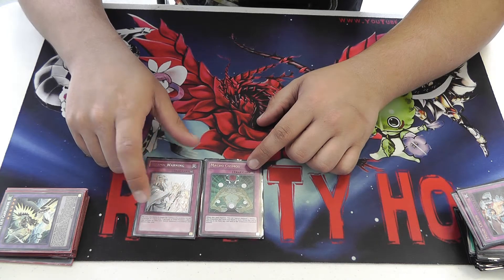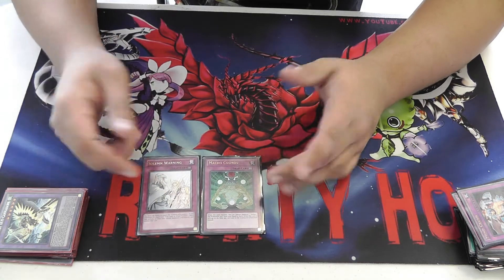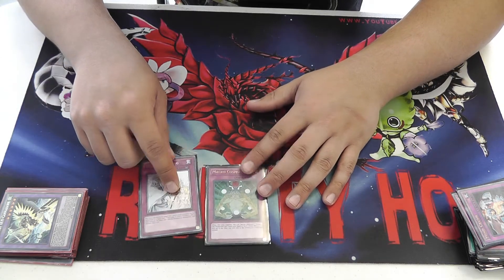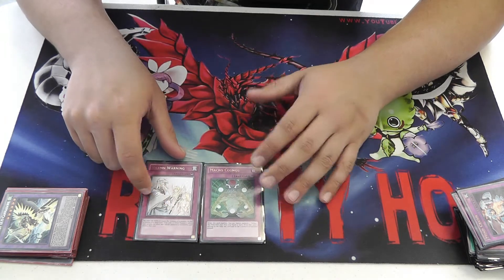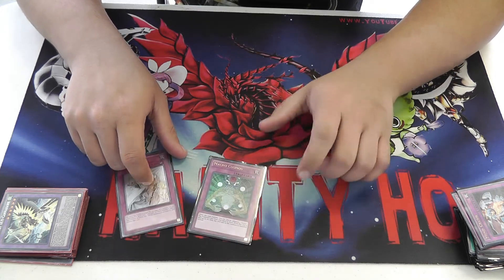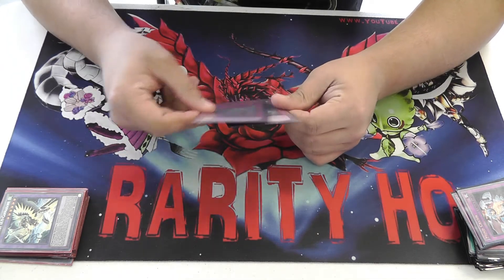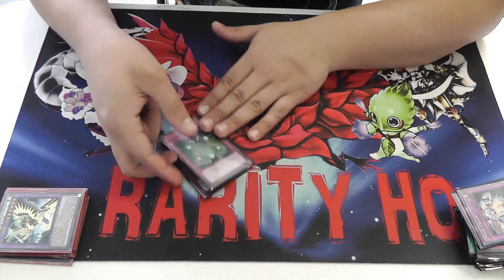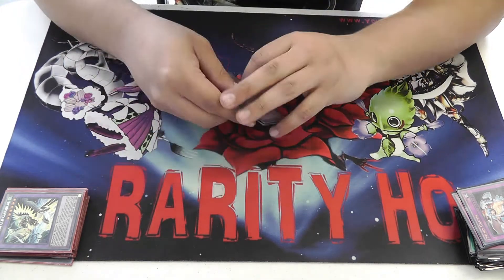I've questioned Solemn a few times. I sometimes wonder if I'd rather have a third Mindcrush, or even throw in a Mirror Force, because sometimes Mirror Force can be super important to this deck. Originally I was running 2 Mirror Force rather than 2 Mindcrush, but I opted for the Mindcrushes. If I could cut Solemn and maybe one other card, I'd maybe run 2 Mirror Forces, but I can't think of what I would cut at the moment. And Macro is just amazing — especially if you have Macro and Mirror Force up, it can just be so brutal.